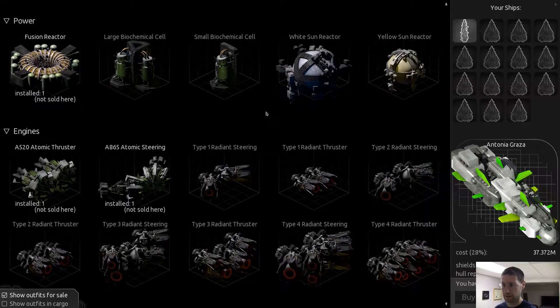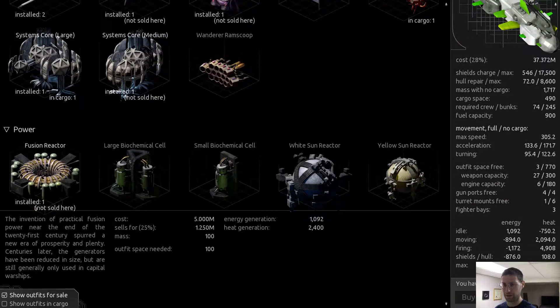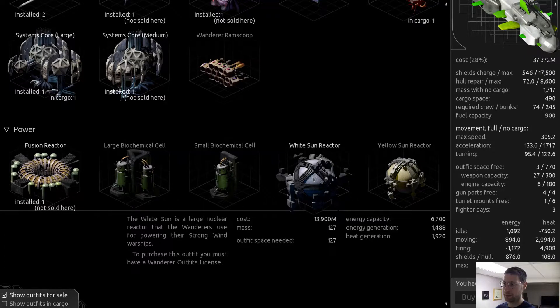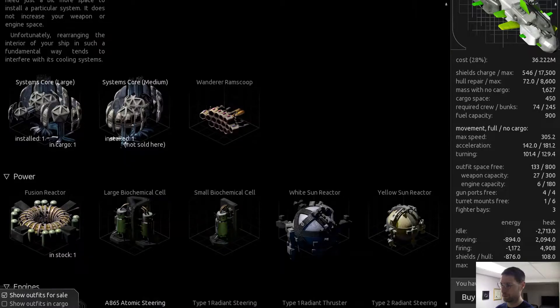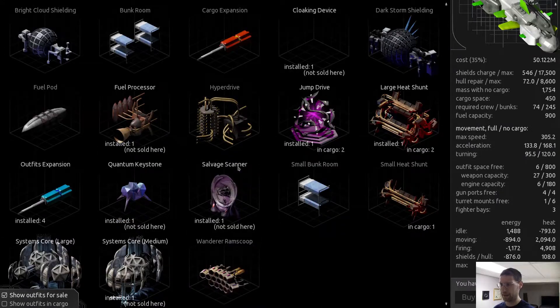In outfits we've got some fire lances - all right - and flamethrowers. Why am I not using a white sun reactor? I've got a fusion reactor that generates 1092. This white sun generates more and has capacity. We might need some outfit space, which I think is going to be fine - get a couple of expansions, boom boom, done. That's better.